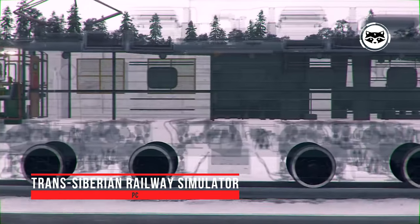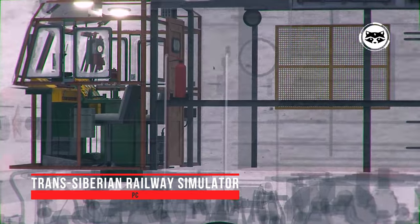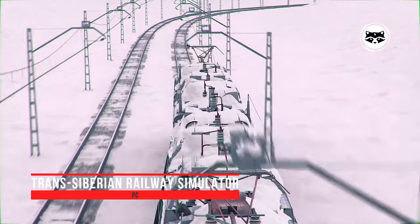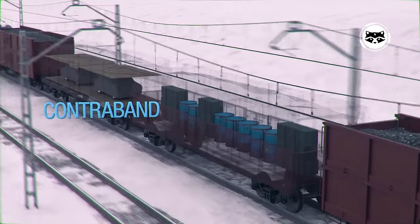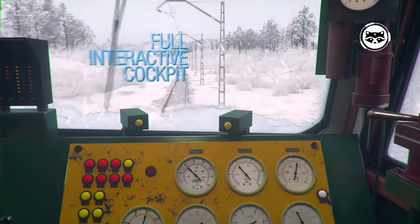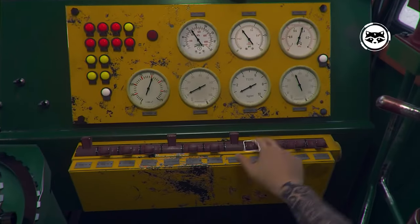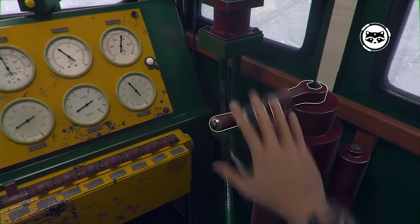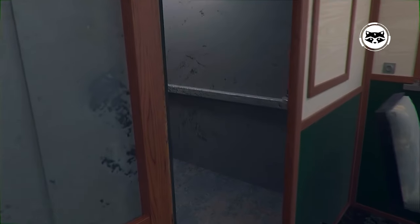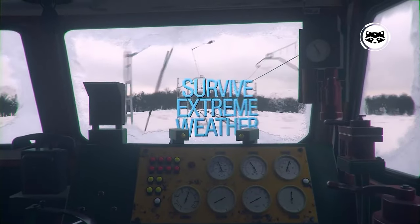Trans-Siberian Railway Simulator is a very promising project curated by PlaywaySA, publishers of Car Mechanic Simulator and House Flipper. The simulator will give players a hardcore experience of driving a locomotive moving along the longest railway line in the world, the Great Siberian Way. The developers promise a detailed simulation of train physics, the ability to repair trains with hundreds of replaceable parts, a survival mode with hunger, fatigue and disease, as well as a living ecosystem of a wild natural landscape with random situations, dynamic changes in time of day, and severe weather conditions.